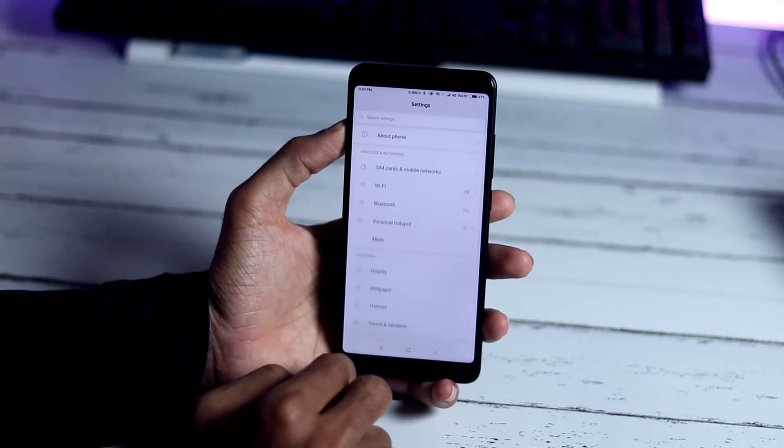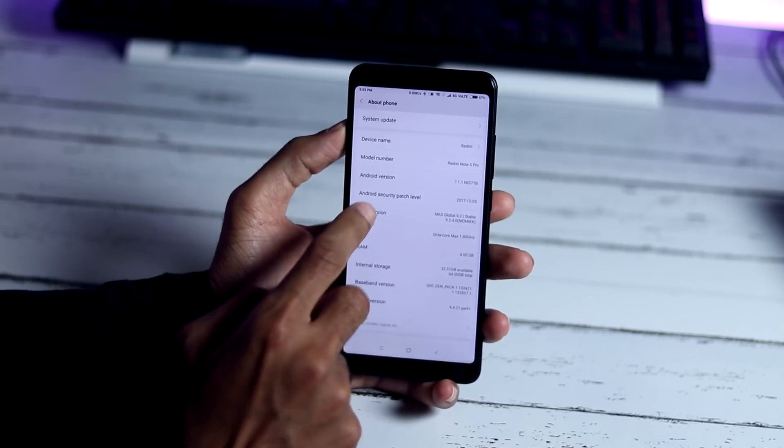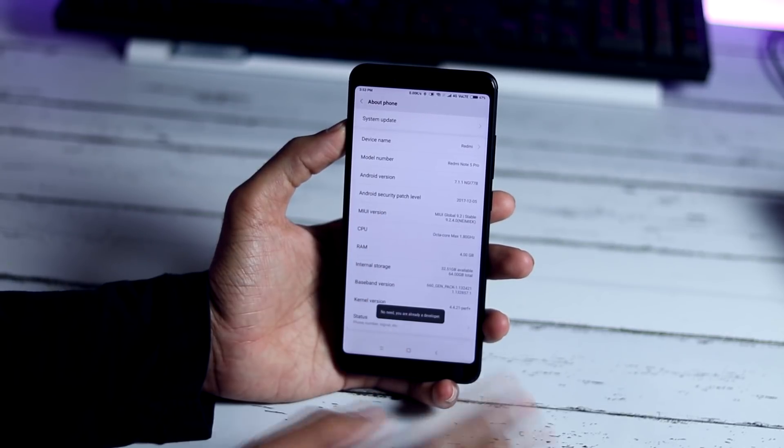First, you need to go to About Phone in the Settings and click multiple times on the MIUI version until you see a pop-up stating that you are a developer.